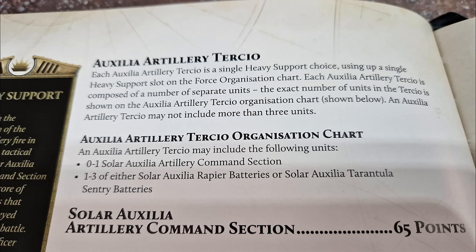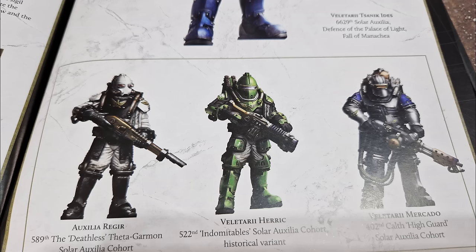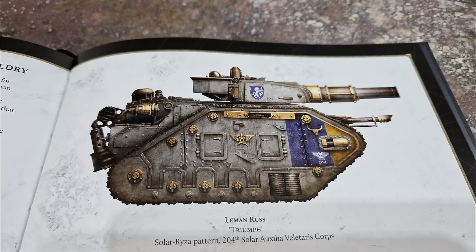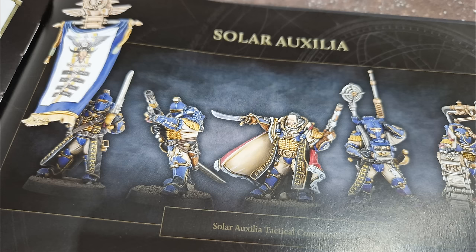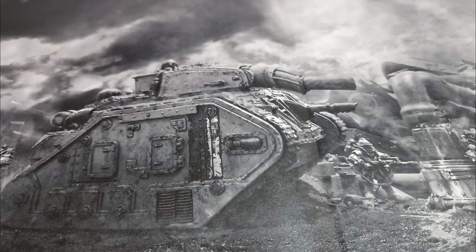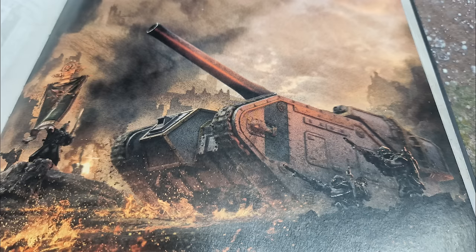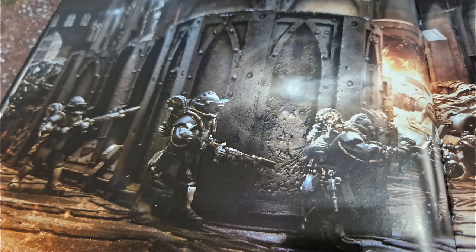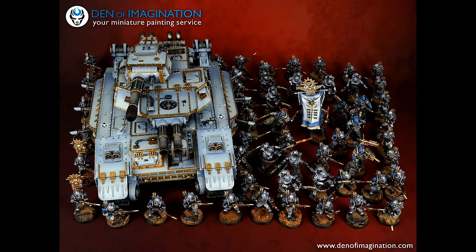That's where I'd start. Depending on how many tanks you've added, it's around 2,000 odd points — you could get to 3,000 if you bring plasma command squads, veterans with axes and volkite, as much infantry as possible, and then add lascannons in the form of rapier batteries and Leman Russ tanks. You'll need a few Triaros transports for your troops to run around in. I think that's a good start — a fair amount of anti-infantry, anti-elite, and anti-tank. Then add artillery, more command squads, or more infantry later.